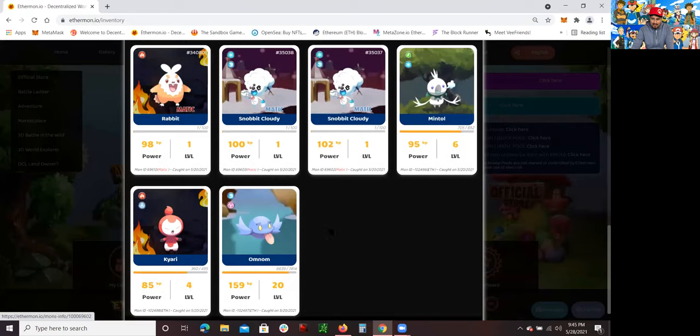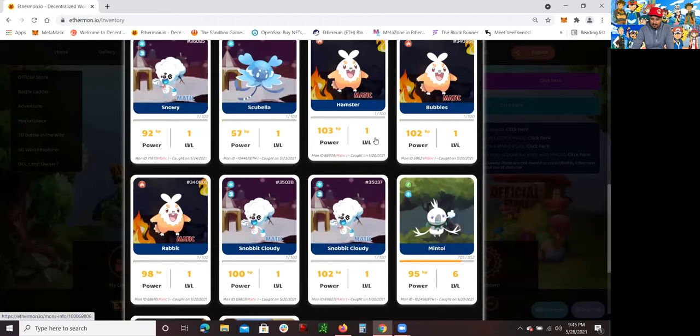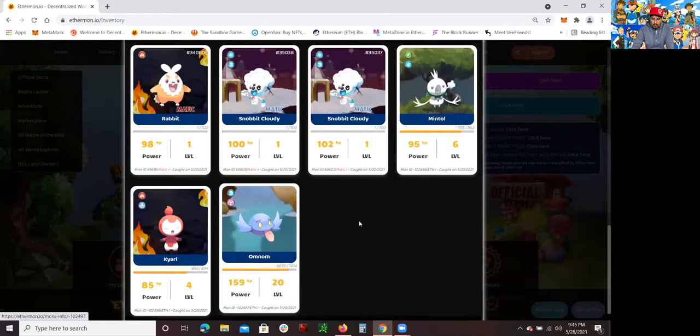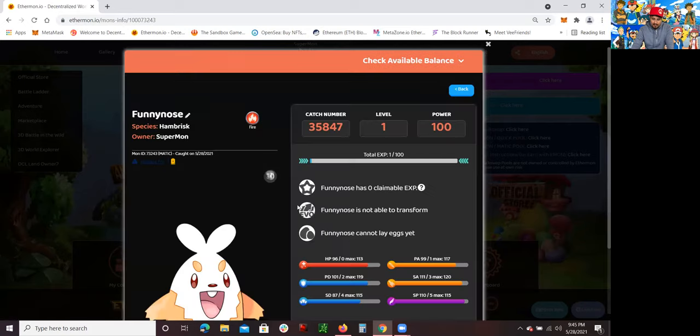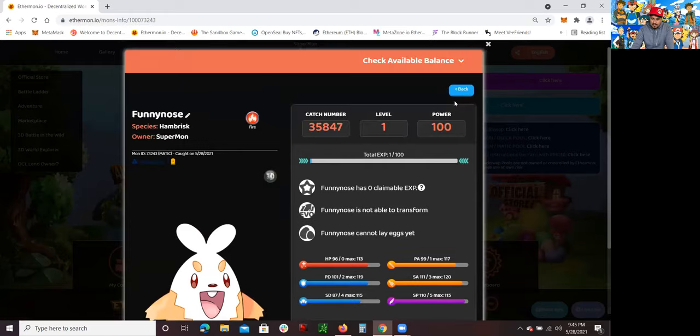So what I'm going to cover is how to train these Ethermon to level them up. You can see this Ethermon right here is level one, this one is level six, and this one is level twenty. One very important thing to mention is that when you want to train these Ethermon and then sell them on the OpenSea NFT website, you want to make sure that you get the Matic ones — these are Matic Ethermons. You could actually sell them on OpenSea. These are Matic Ethermon on OpenSea.